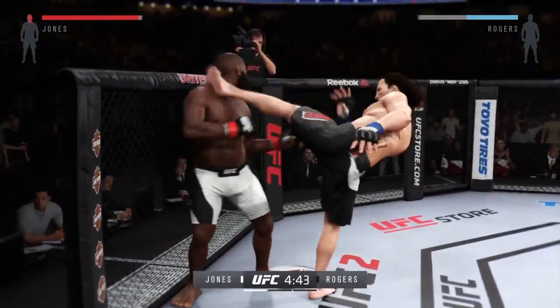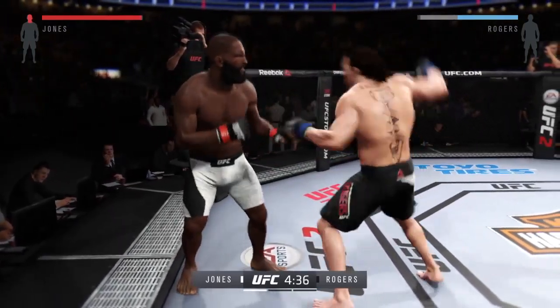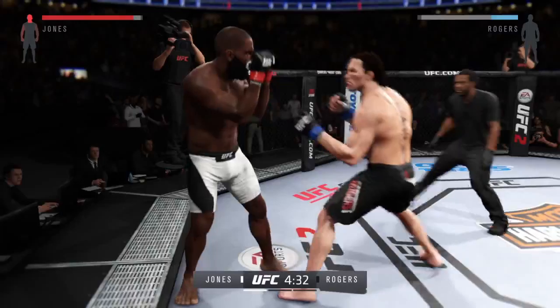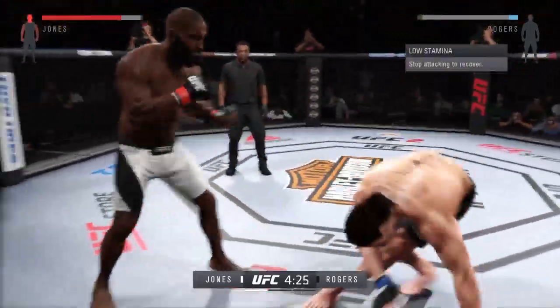And another head kick lands. His opponent needs to defend. He's really doing a good job of controlling distance and getting off these shots. He was looking for the head kick, but it was blocked.